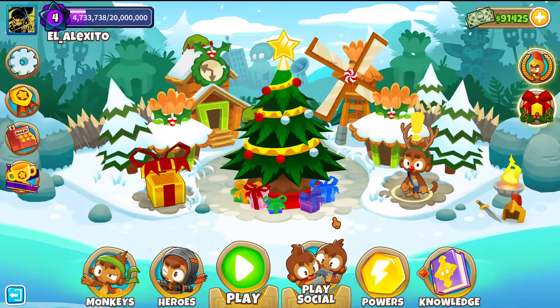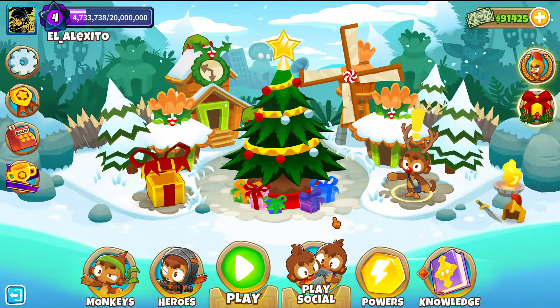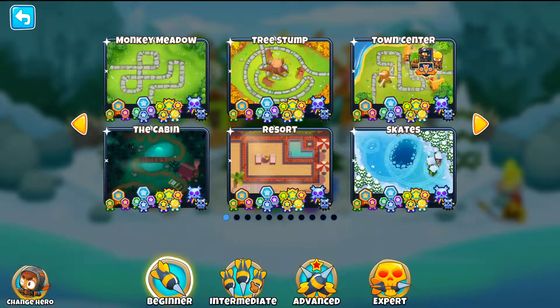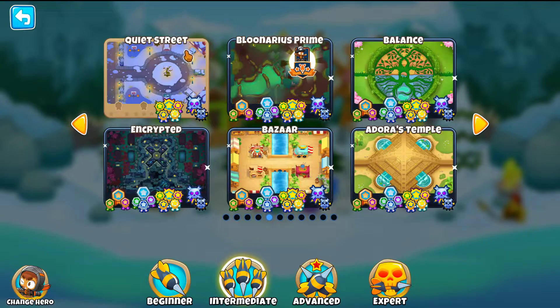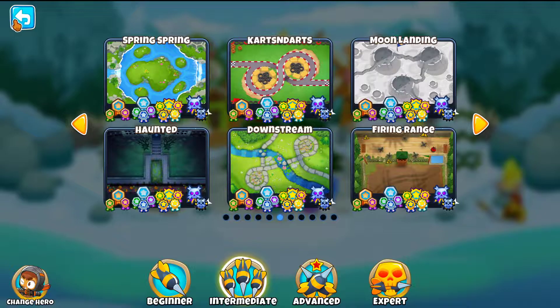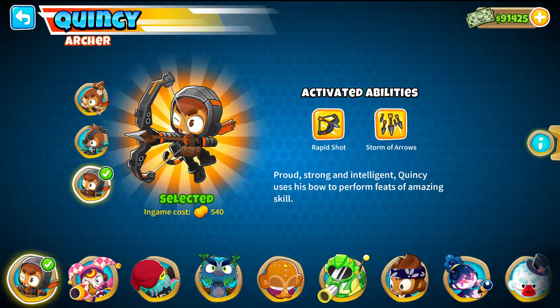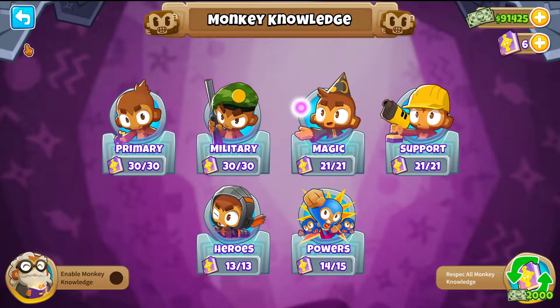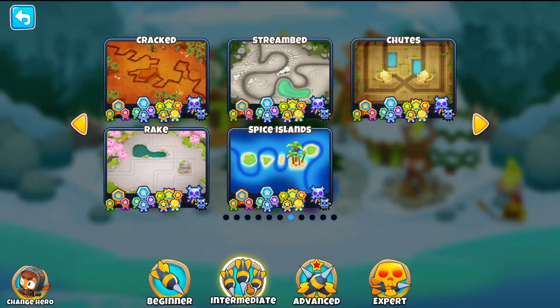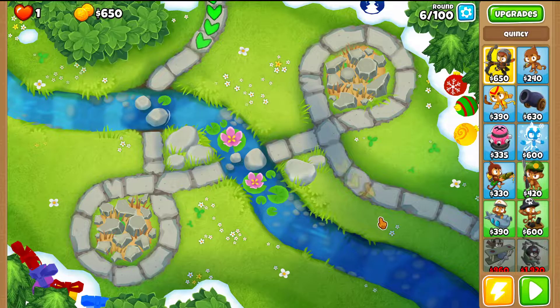Hi everyone, welcome back to another gameplay of BTD6. Let's continue with the updated series for Halfcash and Impoppable. I'm gonna continue with the intermediate maps and show you Downstream on Impoppable. For this Impoppable gameplay I'll be going with Quincy as hero — he's the very first hero and a free hero. As always, no Monkey Knowledge, Continues, or Powers, so this strategy can be used by everybody.